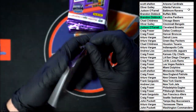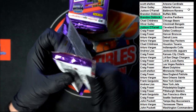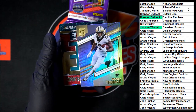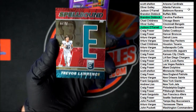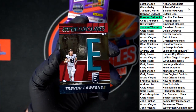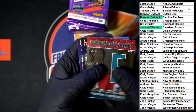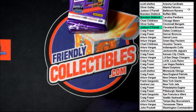Next pack — you got your Trevor Lawrence. Michael Thomas. Another Trevor Lawrence — this one's spellbound and numbered, looks to be 44 of 99. Who's got Jacksonville over there? Going to Andrew L. And we got Dak Prescott there as well as JK Dobbins to end that pack.